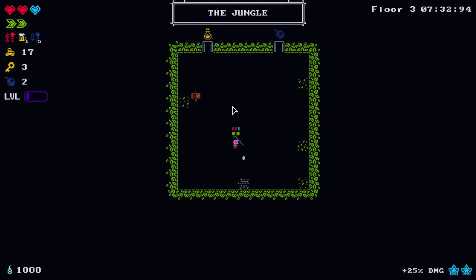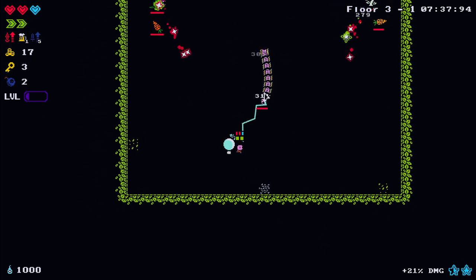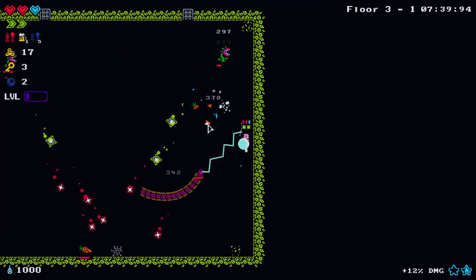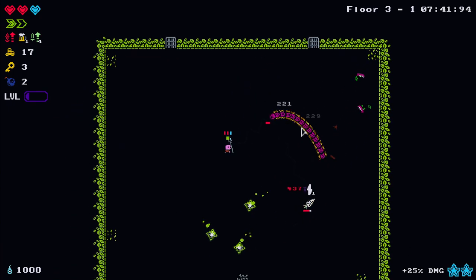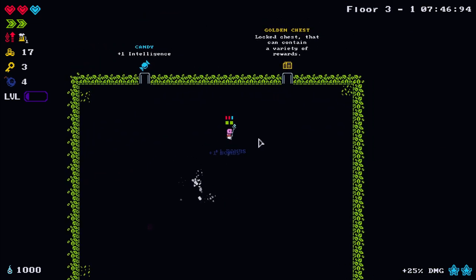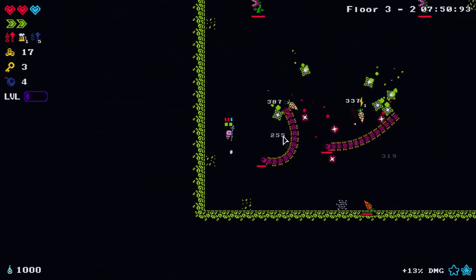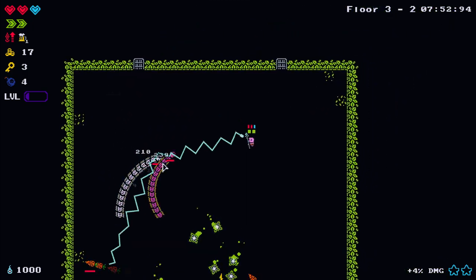We'll pick up the offhand armor anyway even though we can't use it, and a random potion grants bombs so let's get some more bombs. This isn't too bad for clearing out rooms. Let's get another intelligence - I have a big brain for this one, the biggest brain.